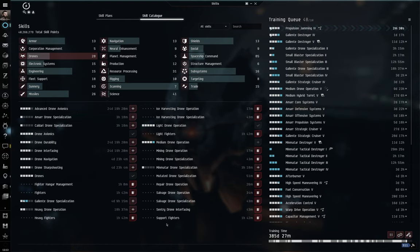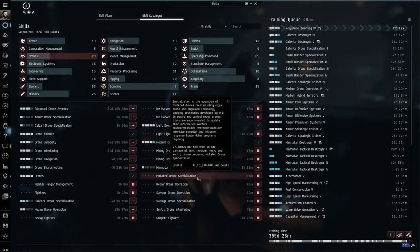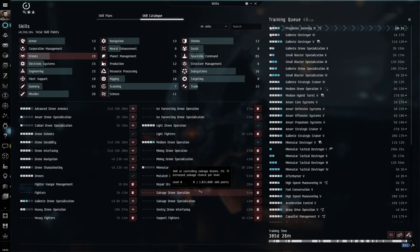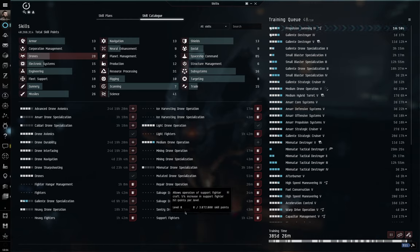There are also very specialized drone skills. Mutated Drone Specialization allows you to use very rare special drones — not covered in this video, but a topic for the future. Repair Drone Operation lets you use logistics drones to repair other ships. Salvage Drones are like salvagers but attached to drones — you can use them to salvage ships while your ship does other things, and there's a specialization for those as well. Sentry drones are special sniper drones that don't fly around — you drop them into space like little sentry guns and they turn and fire at targets without moving. These are primarily used on battleships.